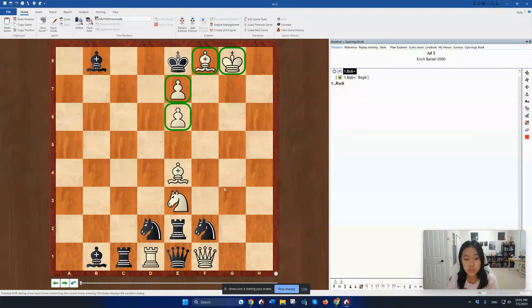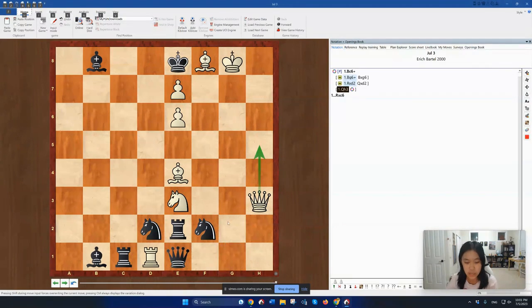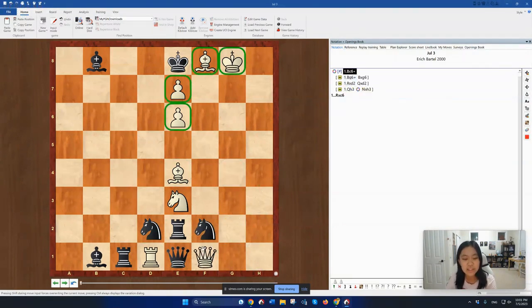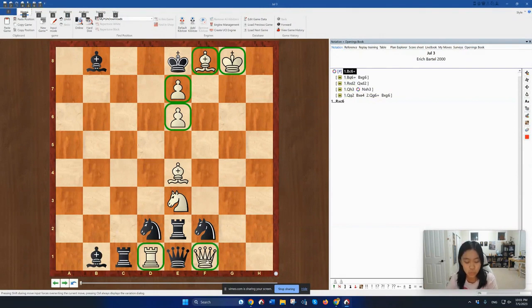I first thought of trying to maneuver my rook or queen in, but after rook takes d2, unfortunately Black can play queen takes d2. And if White tries to maneuver the queen in somewhere — Qh3 to h5 — Black can simply take. And if queen to g2, then bishop takes e4, and the bishop is conveniently guarding the g6 square. I realized it's probably better to just leave my queen and rook where they are, because that way Black's queen on e1 can't move anywhere.